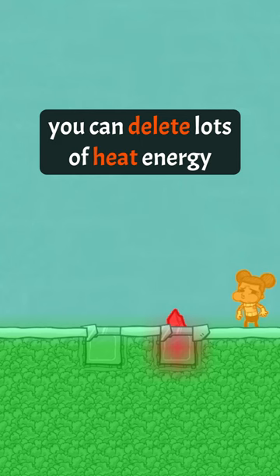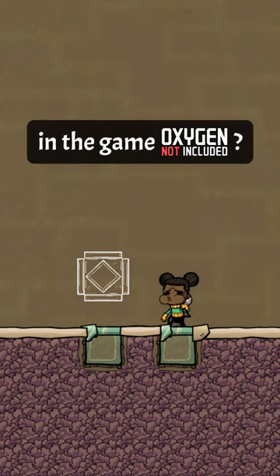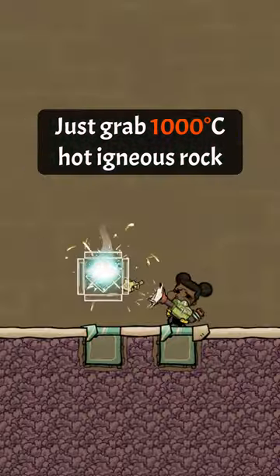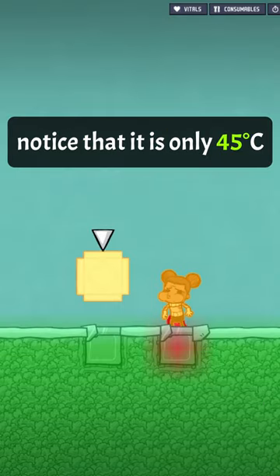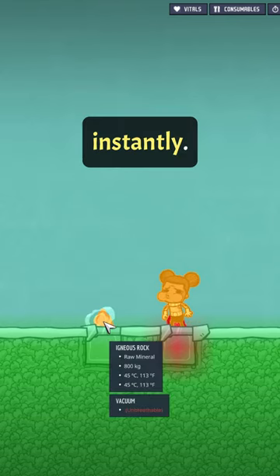Did you know that you can delete lots of heat energy by using hot materials to build things in the game Oxygen Not Included? Just grab a thousand degree hot igneous rock, build a temperature plate, notice that it is only 45 degrees celsius, deconstruct it, and get 45 degree igneous rock debris instantly.